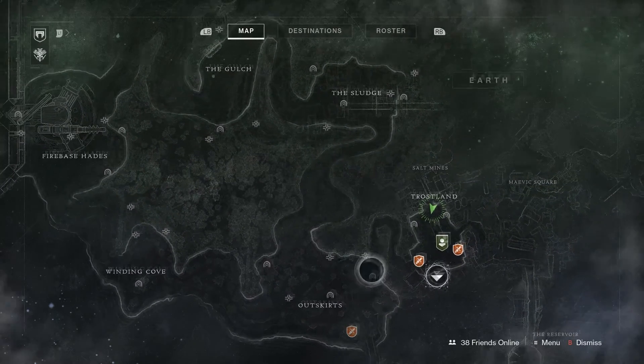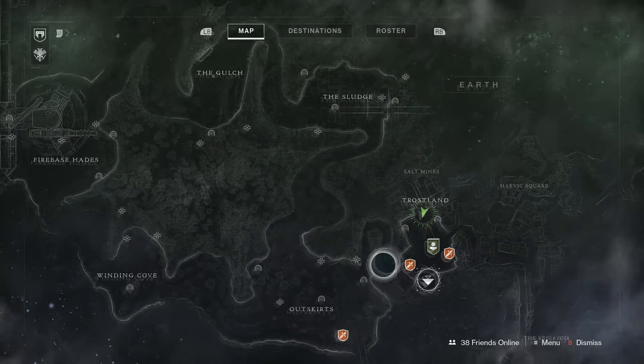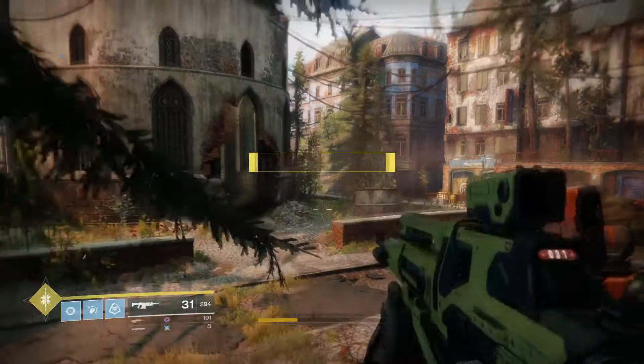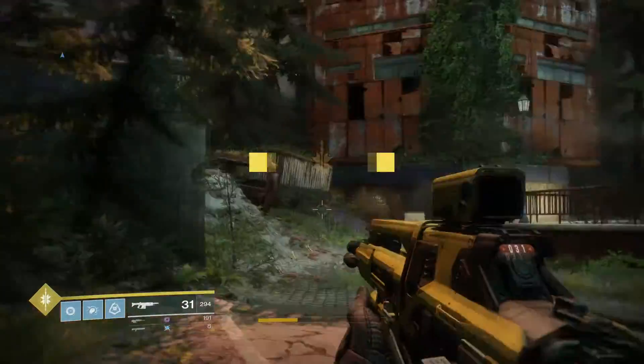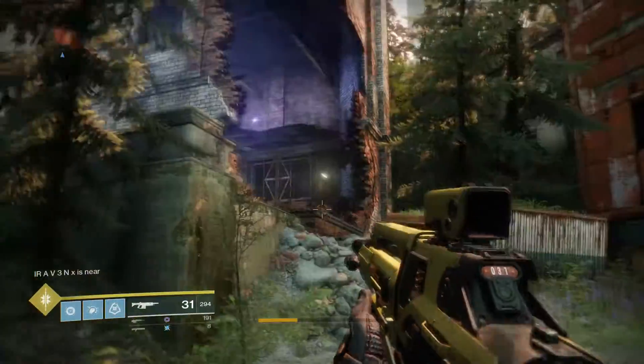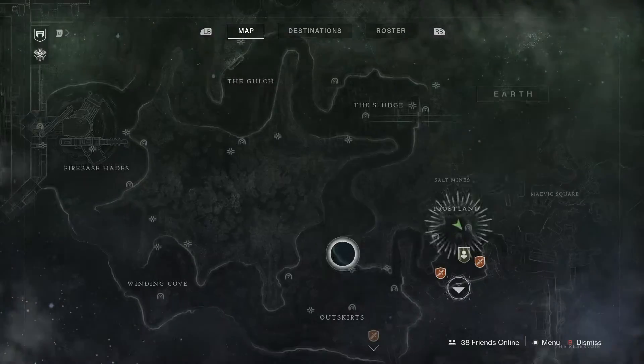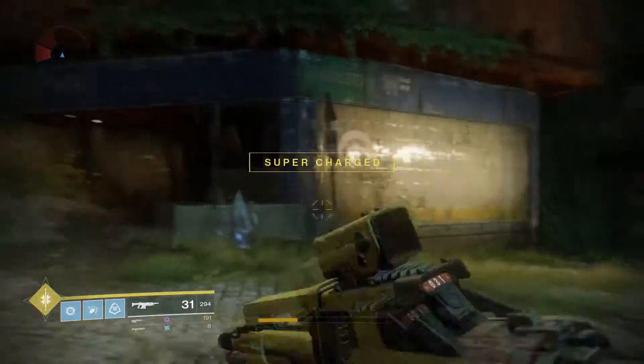If you bring up your mini-map, just like I said in the last one, you'll find these markers for lost sectors. Now these can be a little easier to find, but also can be harder because they can be well hidden. There are two on this area of the map.